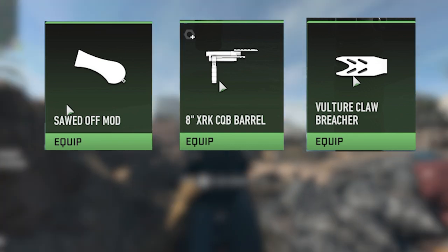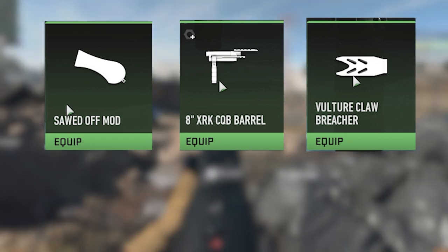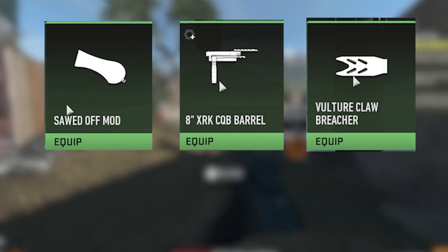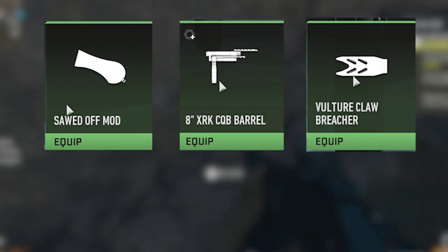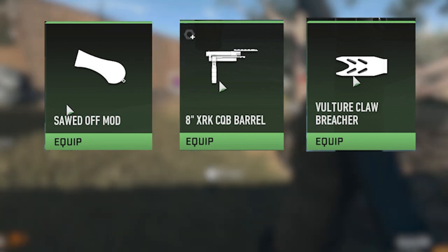The good news is you can have all of these attachments on the gun at the same time and achieve all three requirements for this mission simultaneously. I highly recommend you equip the Sawed-Off Mod, the 8-inch XRK CQB barrel, and the Vulture Claw Breacher all at once.